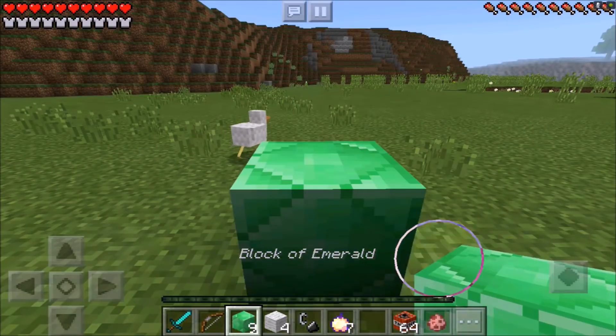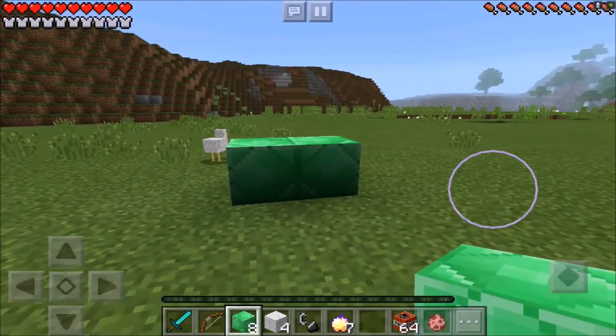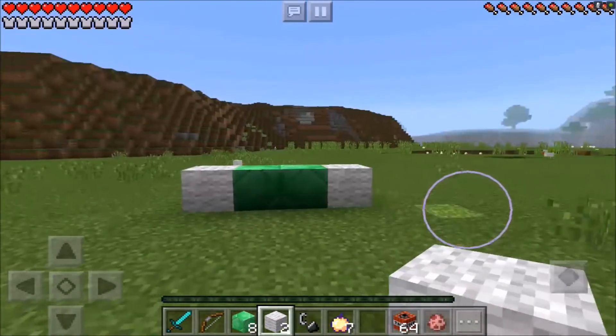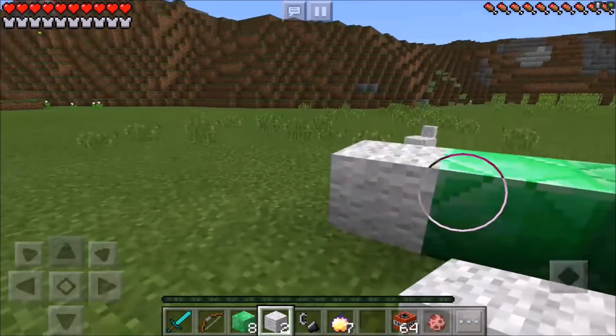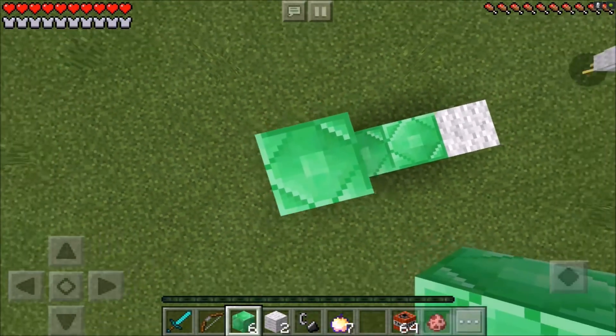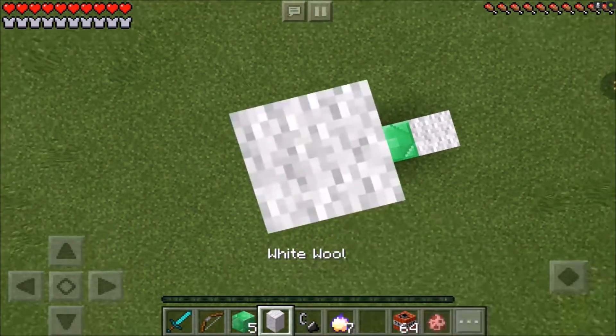What you're going to need to head to this dimension is 10 blocks of emeralds. You want to place two of them just like that, then you're going to need four white wool. You want to place one of those on each side of your blocks of emeralds, then go ahead and jump on up and place one, two, three blocks of emeralds and then one white wool on top.